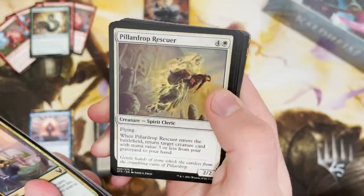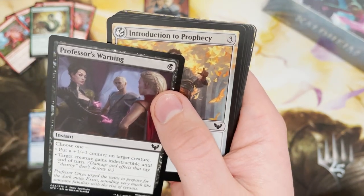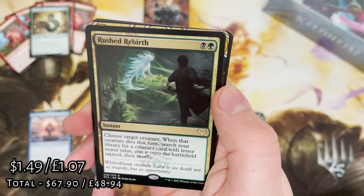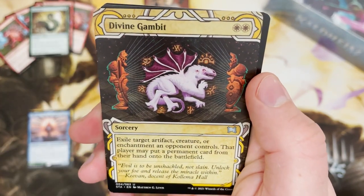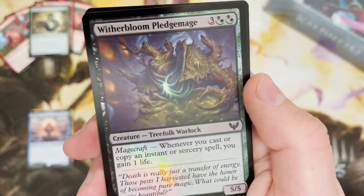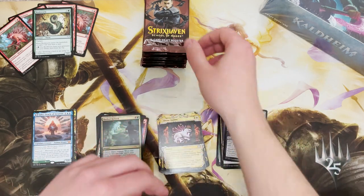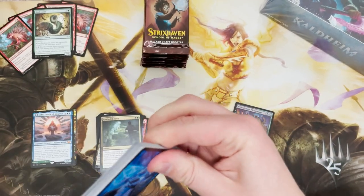That was a hell of a box — that was a hell of a pack. Is that the closest I'm going to get to a Professor Onyx? Maybe. Rust Rebirth in the rare now. And Divine Gambit. Where's Teferi's Protection? I want to know. And a Bloom Pledge Mage in the foil. Where is my Teferi's Protection or my Demonic Tutor?